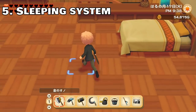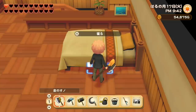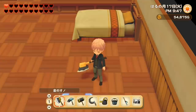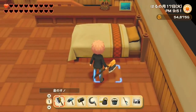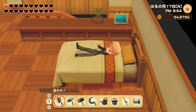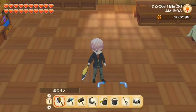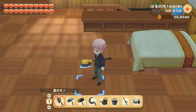The last tip is about how sleeping works in this game. Depending on when you go to bed, it affects when you wake up and your energy level the next day. Right now it's 9:50 and I have one heart left. Let's see what happens if I go to bed before 10 p.m. I woke up the next day at 6 a.m., slept for 9 hours, and I have all of my hearts. So no matter what, when you sleep before 10 p.m. you will always wake up at 6 a.m. with all of your hearts.